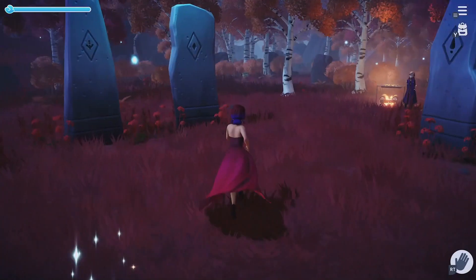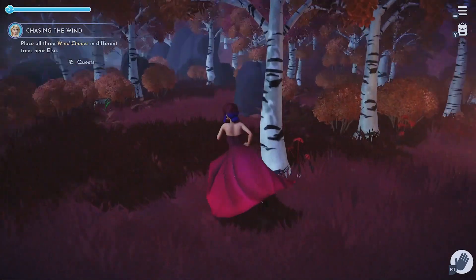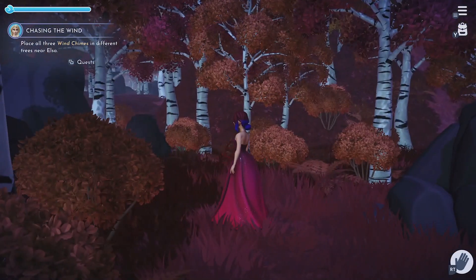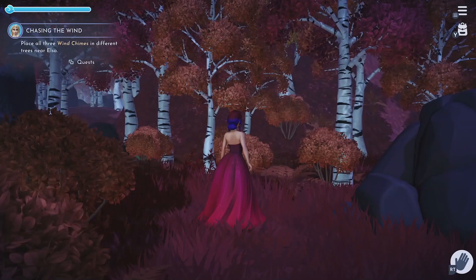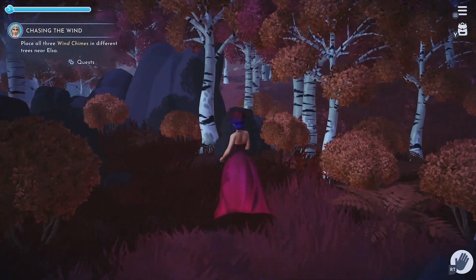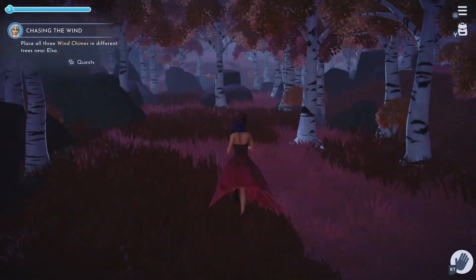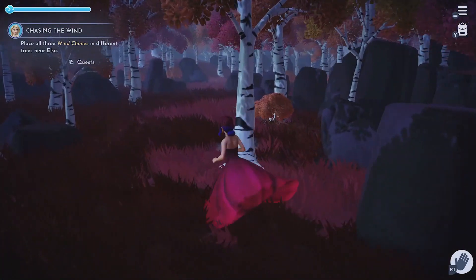We're here and we need to talk to Elsa — there are all three wind chimes near different trees near her. Also since the game update my hair has got this glitch going on — usually my character's hair is black but it's got this ombre effect. Also got this red dress because we cute. I haven't tried to change the hair because I think it's kind of cool, but that is not what my character's hair is supposed to look like.